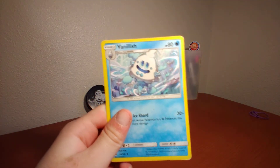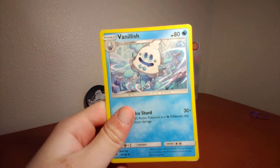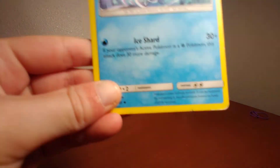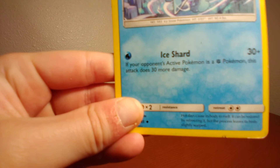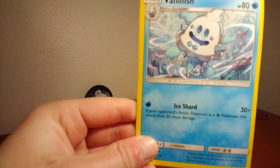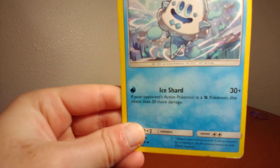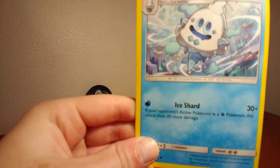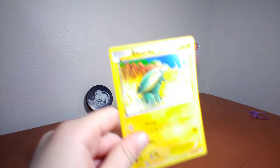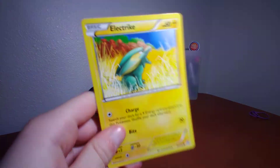Next up I have Vanillish. It kind of looks like ice cream which is pretty yummy. It has 80 health points and one attack: Ice Shard. If your opponent's active Pokemon is a certain type — tell me down in the comments — this attack does 30 more damage, 30 plus, because you need a little more extra pow pow.